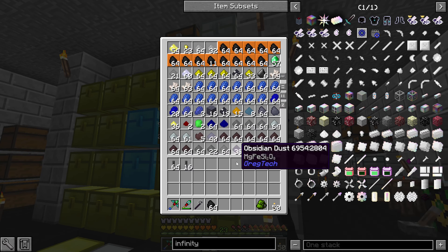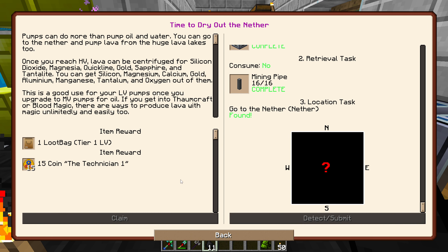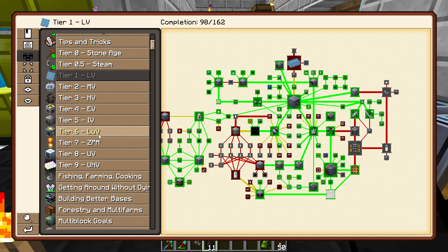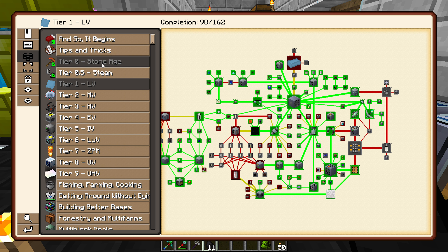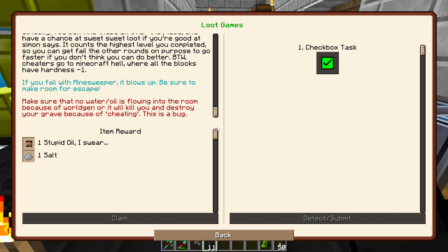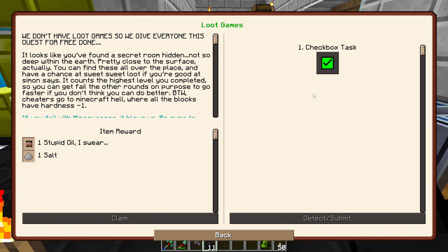I was thinking there might actually be a quest here. There was another one. Oh by the way, this is completed now — the Stone Age. Which, so there's loot games, which we have disabled on our server. So basically what I did as a server admin is I just made it so when you join the server, everyone automatically completes this. And I just wrote 'we don't have loot games.' So we give everyone this quest free. Done.